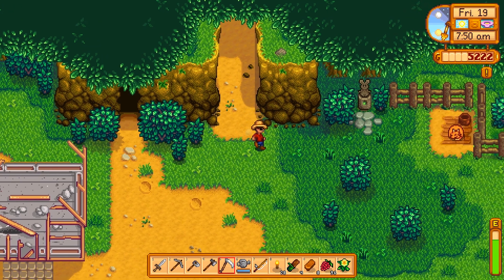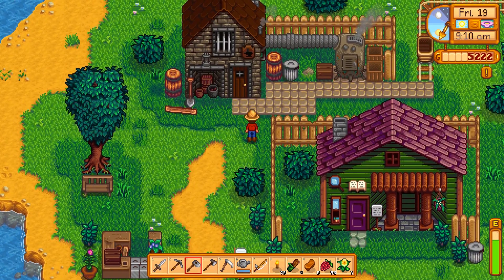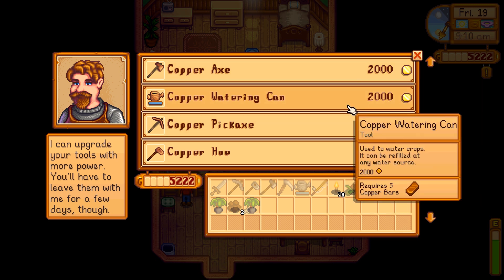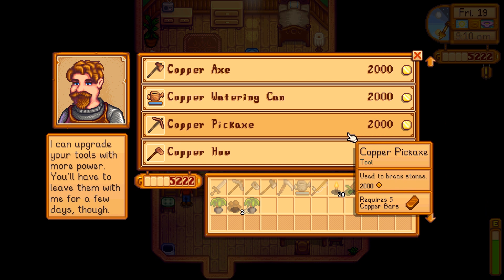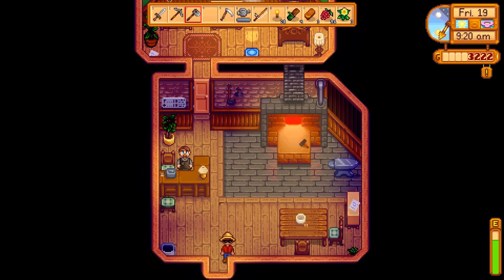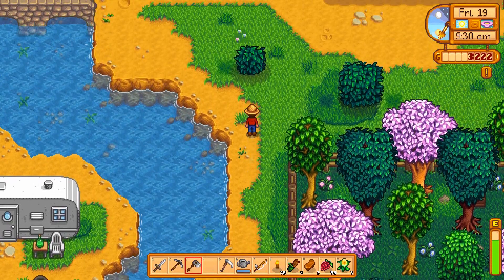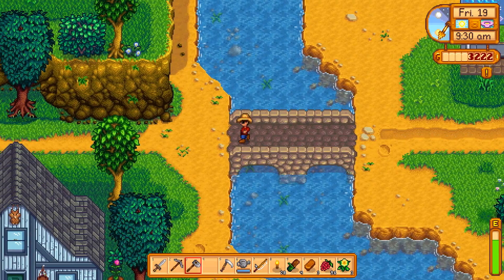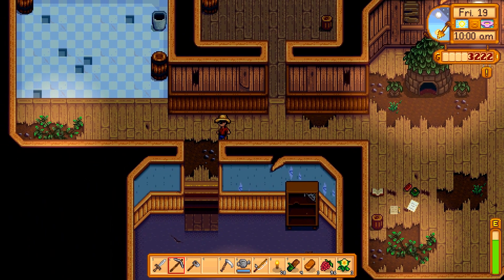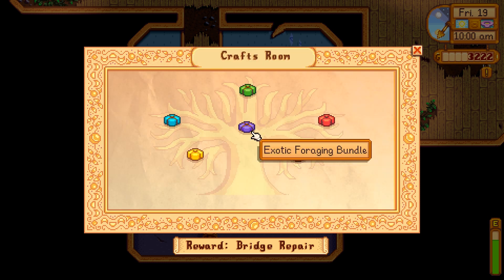Let's go do the axe upgrade right now. Here's the blacksmith - I recognize it because it's over by the museum. Let's go upgrade tools. Only 2,000 gold - I thought it'd be a lot more. Let's do the copper axe for now, it should be ready in a couple days. As you can see it disappeared from my inventory - I won't be able to chop wood or down trees until I get it back. Let's come drop off that daffodil - I actually got three of them. In the foraging bundle that goes there - one left, dandelion.